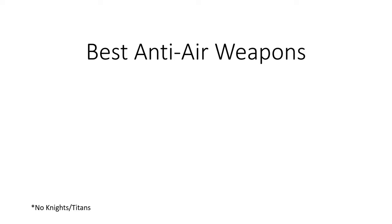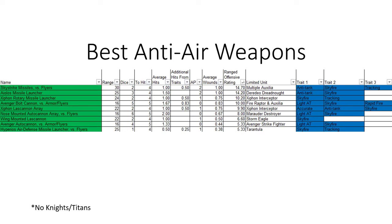I'll be looking at vehicles, infantry, walkers, tanks, and other aircraft. By far the best weapon in the game against flyers is going to be the Skystrike missiles. They have both the anti-tank and the Skyfire rating, so they're up at almost a 15 offensive rating. They also have a 30-inch range, which is rather substantial.